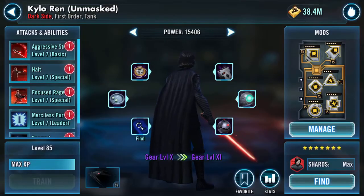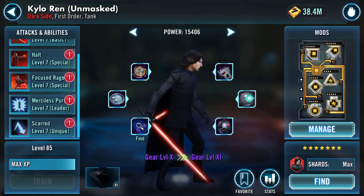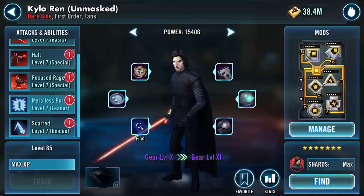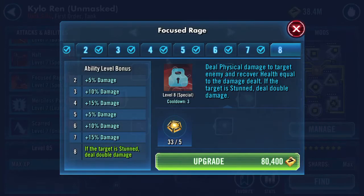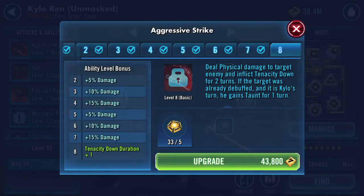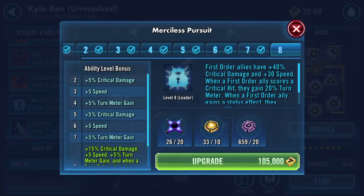He needs just a few Omegas and Zetas. To get him anywhere near viable, I'm looking at 25 Omegas and the 1 Zeta that I have in the bank at the moment.